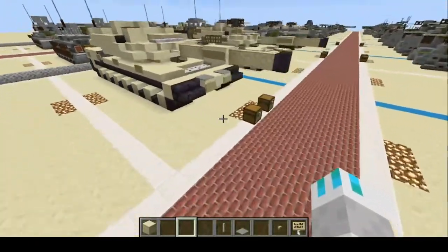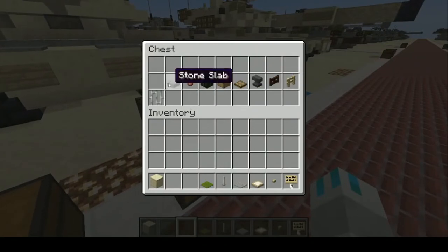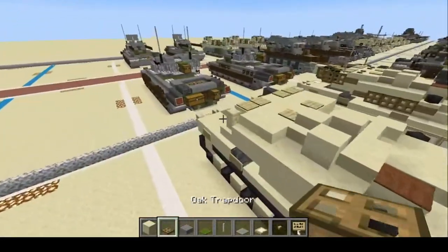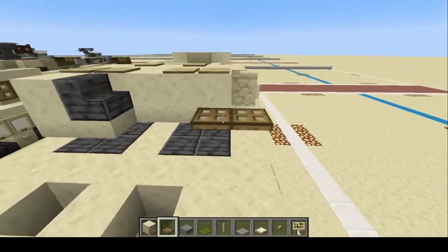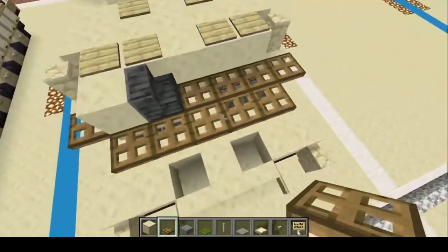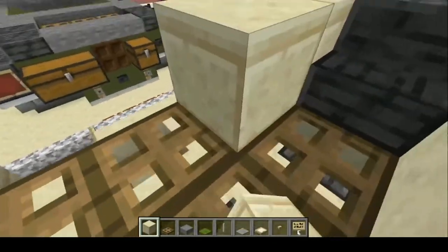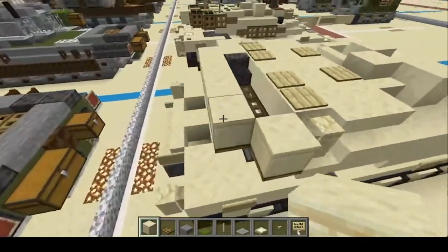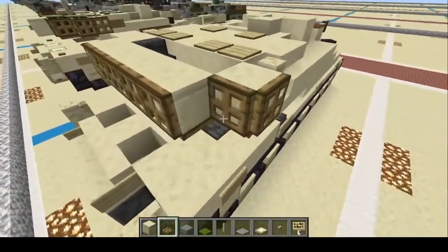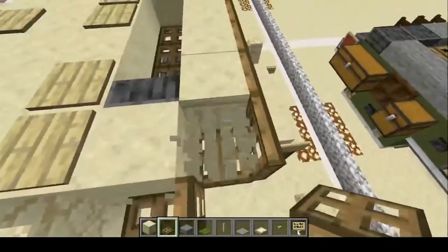Now grab birch trapdoors, green carpet, stone slab, and oak trapdoors. Do one, two, three, four, five and then one, two, three, four, five — remember to crouch to place those. Take a placeholder block and place it on each of the outer blocks so we can do this — place like that, like that. Then remove all the placeholder blocks.